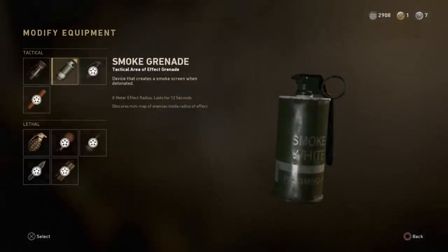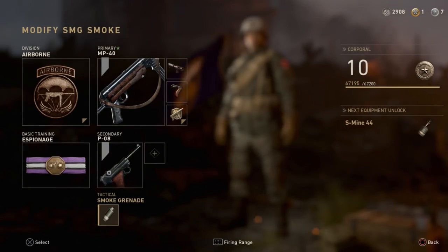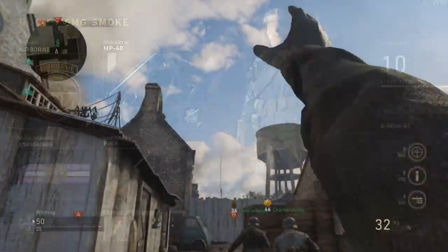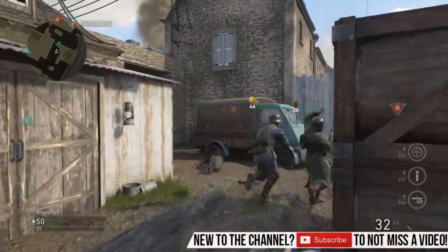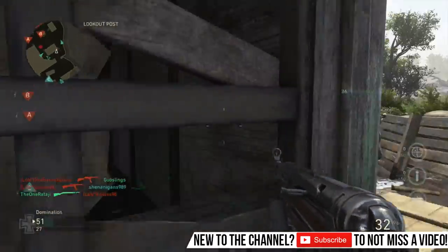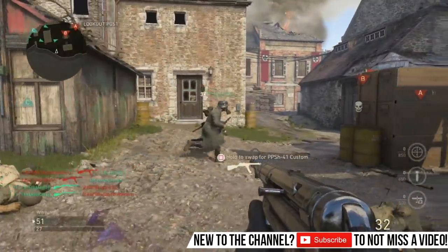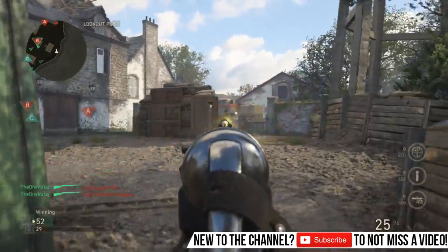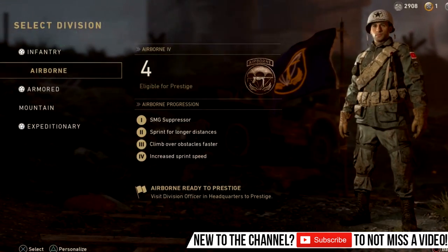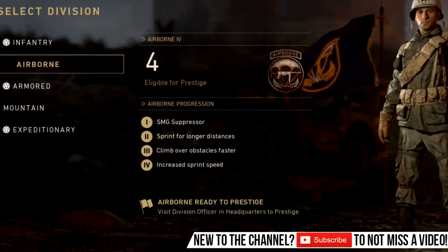The main thing that sets this class apart is the smoke grenade. This smoke has helped me so much in capturing objectives in War — making myself invisible to enemies and actually getting or destroying objectives. You could run a concussion as well, but I find the smoke is the best for going undetected.